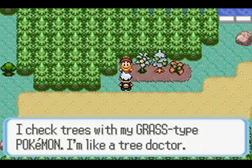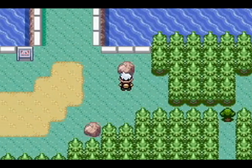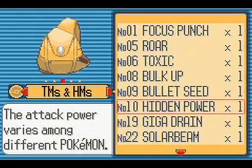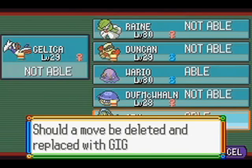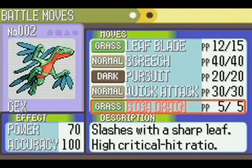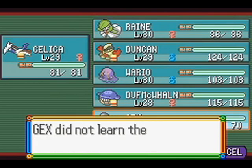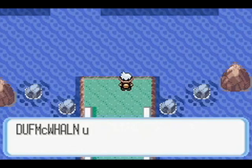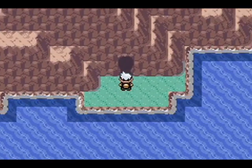She checks trees with her Grass-type Pokemon — like a tree doctor. All you need is a Grass-type and she'll give you the TM for Giga Drain, which is... actually not fine. It's only five uses in this game and it's an Absorb move — those suck. 60 power. Legitimately bad. It didn't get good until Gen 5. In Gen 4 they buffed the uses to 10, but it was still only 60 power.